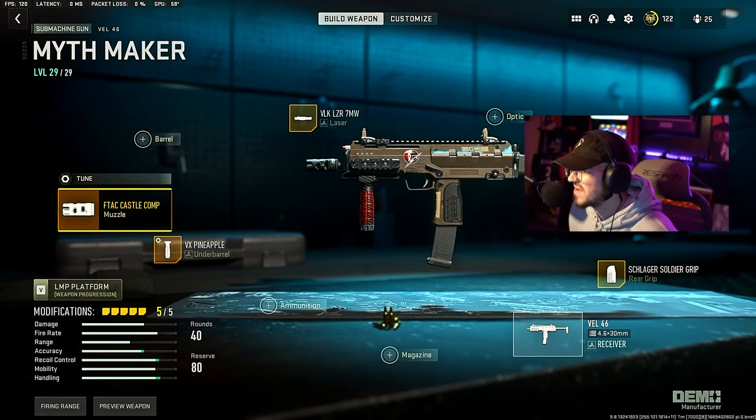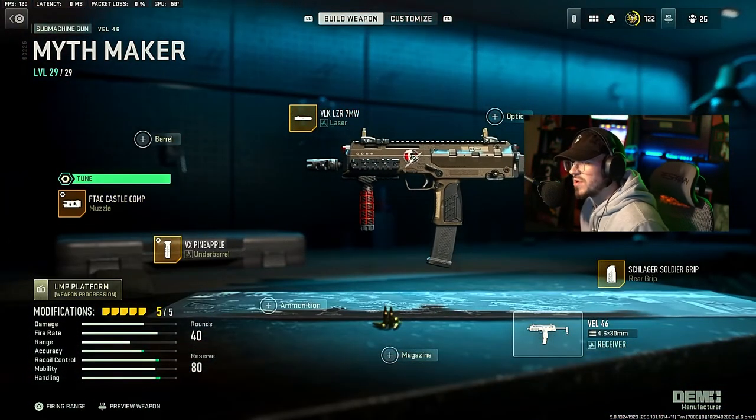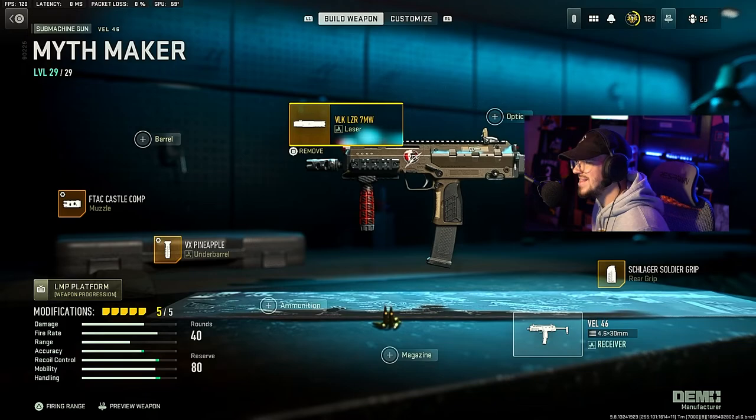We're rocking the Vel 46 starting with the muzzle — we're going with the F-TAC Castle Comp, which gives horizontal and vertical recoil control. In the tuning, we have negative 0.08 for ADS speed and we have it maxed out for gun control, which makes it very accurate and controls recoil very well.